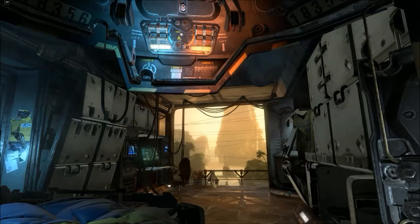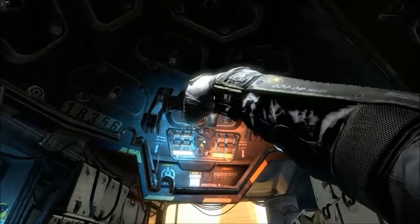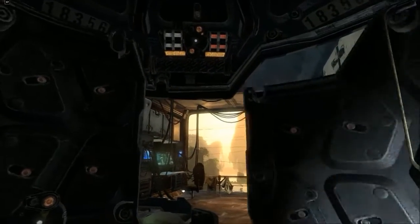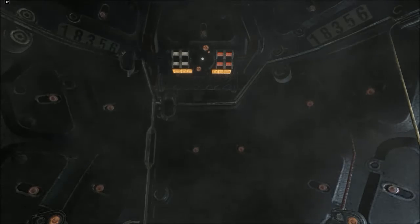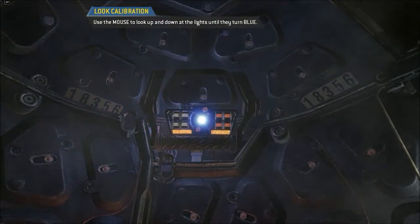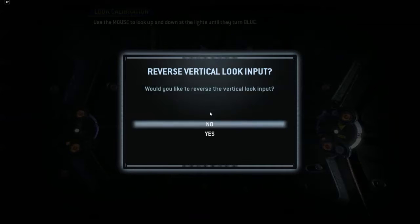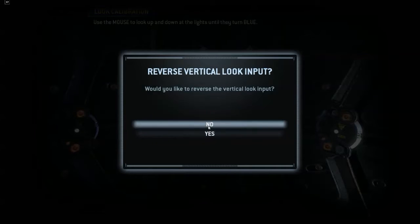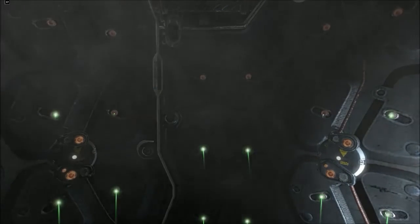Welcome to the Hammond Pilot Certification Simulator. Warning, unregistered user detected. Key accepted. Training pod is authorized. Welcome, Pilot. To calibrate the AR display, please look at each of the red lights. Would you like to reverse the vertical look input? Visual calibration complete. Simulator initializing.